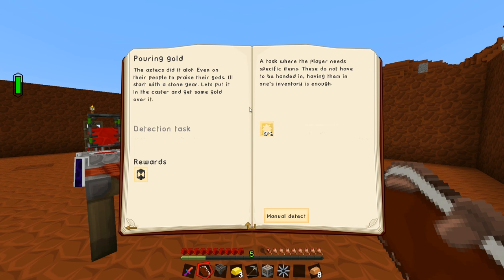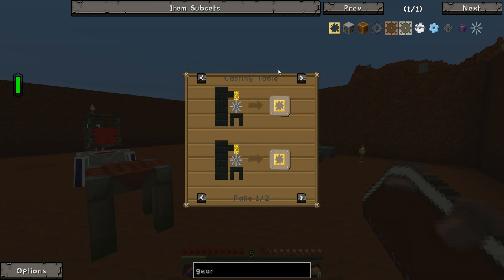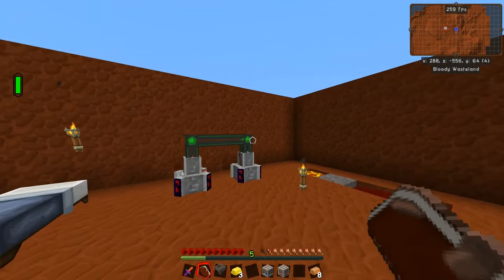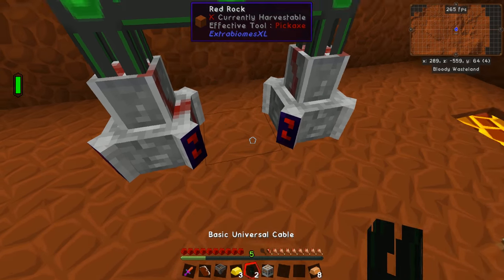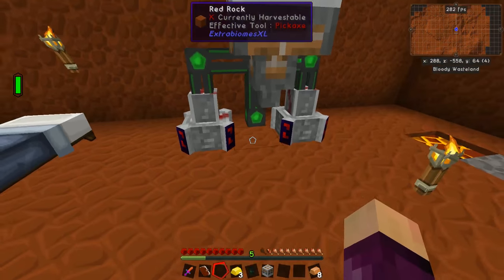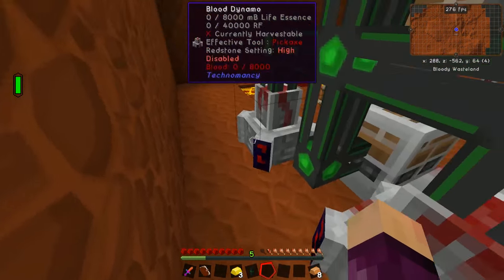Let's look at the pouring gold quest. This one wants us to make the gear cast using the metal caster and induction crucible we just made. Traditionally you'd make this in a casting table from Tinker's Construct, but there's no recipe for those items, so instead we use Foundry's metal caster with either aluminium brass or liquid gold. We'll use liquid gold since it's much easier. We'll set up the induction crucible furnace here, the metal caster below it, and connect them with a basic universal cable. Both machines need power, but right now neither blood dynamo has life essence in them.